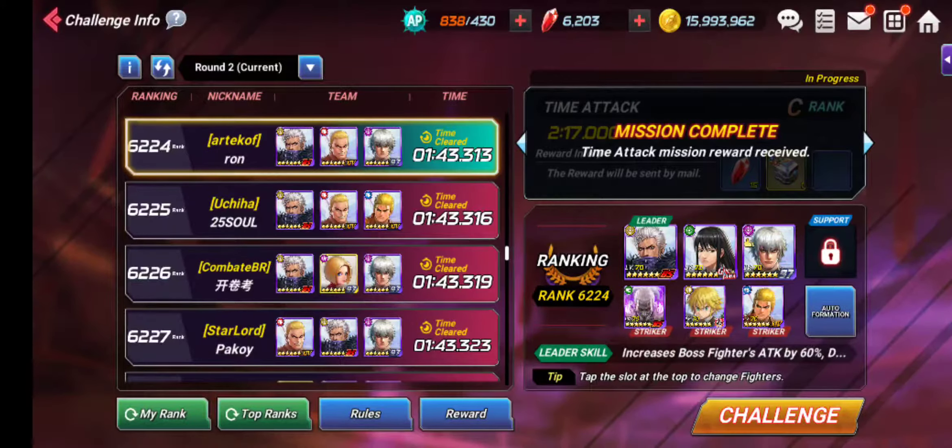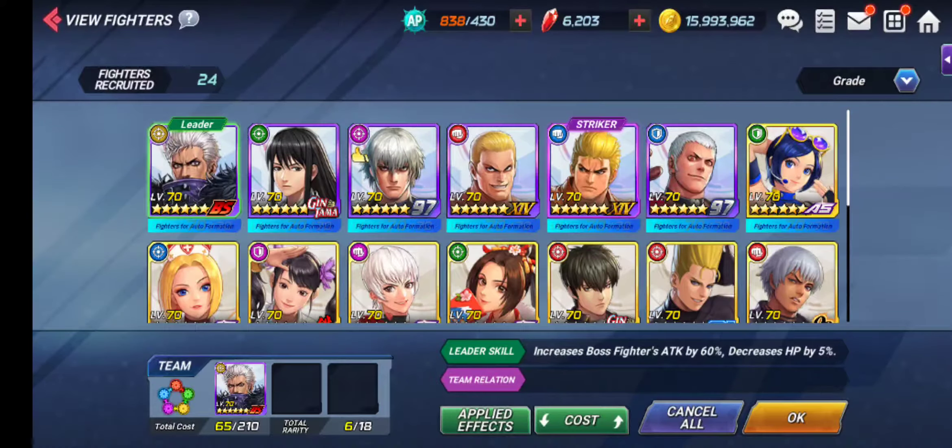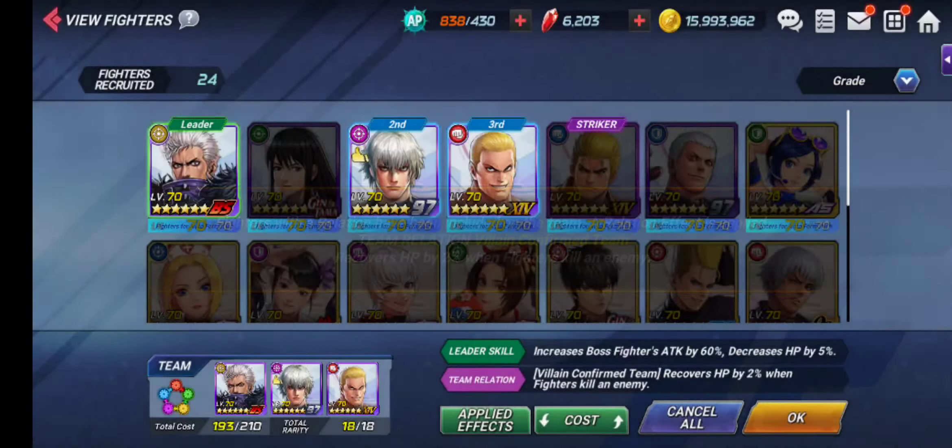The first technique is to select your main fighters carefully from the available pool. Determine which fighters are good for mobbing and which are good for bossing, because there will be a lot of mobs and bosses in Time Attack Challenge. In my team, I selected Chrysalid as leader, Orochi 97, and Geese Howard. Chrysalid is for bossing, Geese is good for mobbing, and Orochi is good for both.